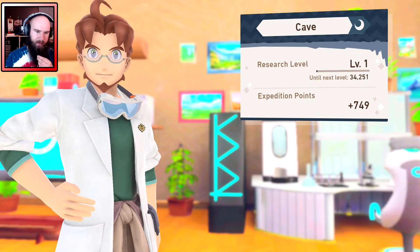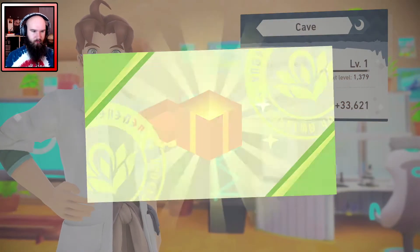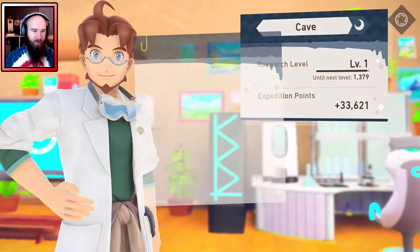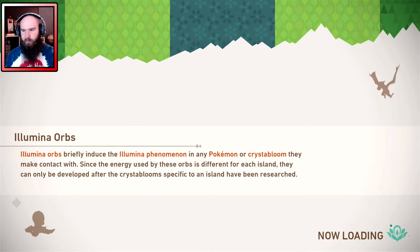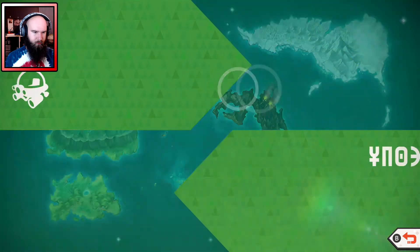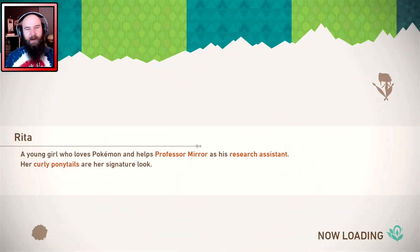Unlocked a lot of stuff on that one. I'll return to camp and get that to level two on my own time. I want to check out the nighttime beach, because for some reason we're now allowed to do that when we weren't before. We've had access to the beach since like episode 4 or 5.